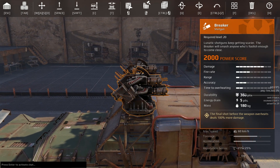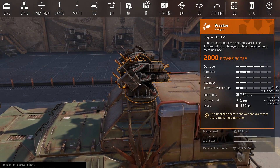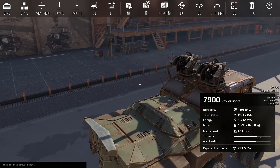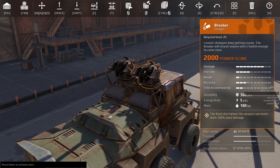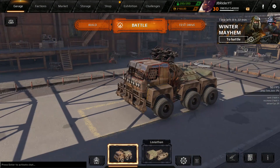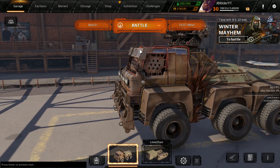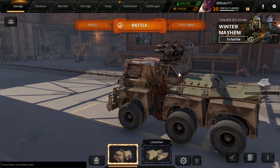If you use an 11 energy cabin with Apollo, you can run 3 shotguns but no cooler — that's kind of a bummer. Even with a 16 energy build, you can only carry one cooler or one radiator. It feels kind of not really fun to use, but we're going to have some fun with it anyway.